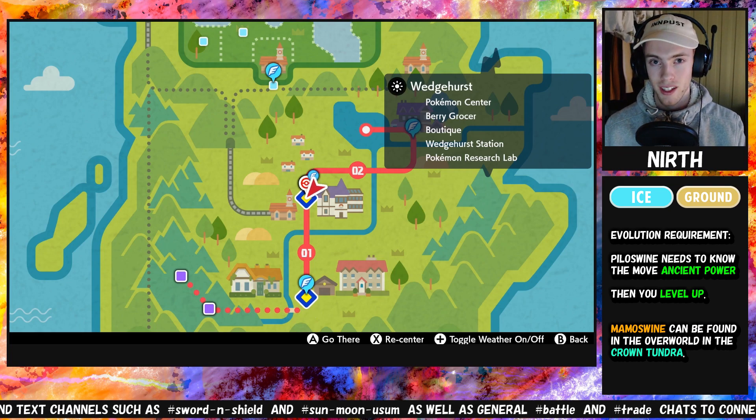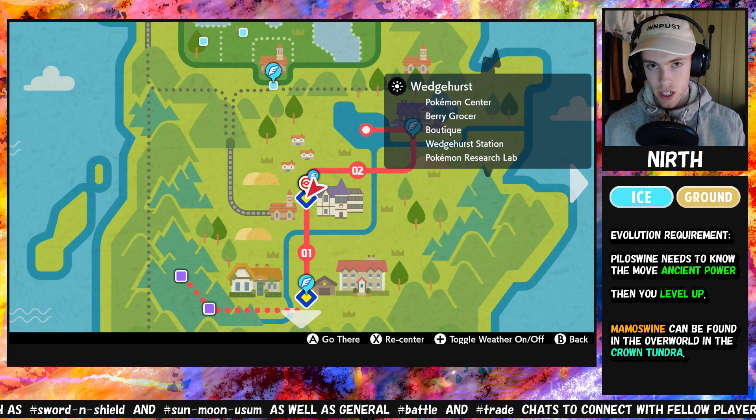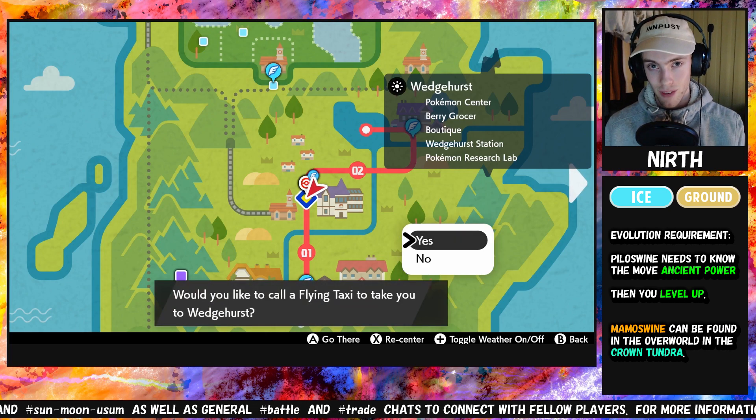Piloswine's evolution requirement is that it needs to know the move Ancient Power. However, if you caught it in the Crown Tundra like me and it's level 60 something, you will need to teach it that move.